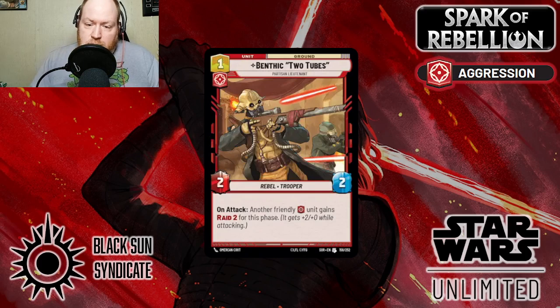Having the Trooper keyword is also relevant if you're playing a Villainy side like Tarkin — you've got a lot of Troopers, you've got General Tagge to pass out experience tokens. As long as you have more aggressive characters in your deck, the value of this is very good. It makes your opponent get rid of this before it gets out of hand.